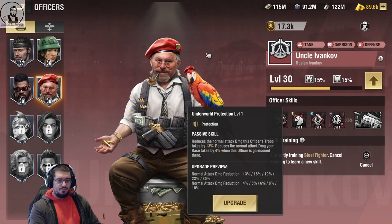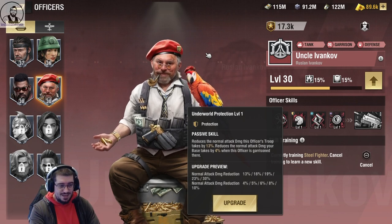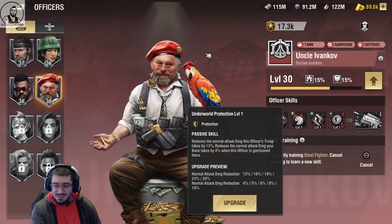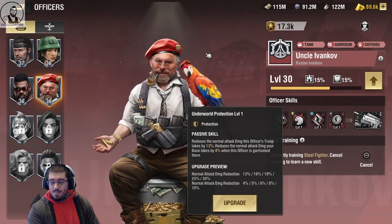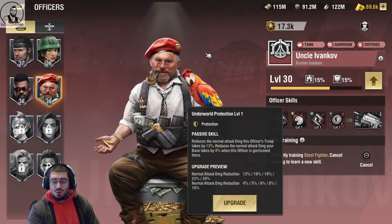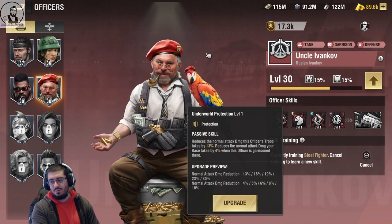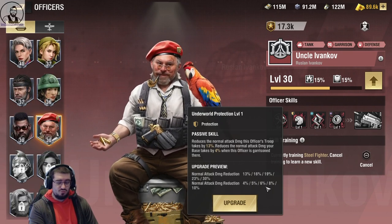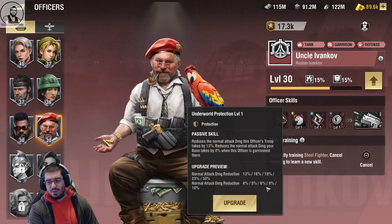Underworld Protection: reduces the normal attack damage this officer's troop receives by up to 30%, and reduces the normal attack damage your base takes when this officer is garrisoned by up to 10%. Even if you're not using this character, that's a defensive skill you can train — a 10% damage reduction on your base if you assign this to your main. Also, he has a cool parrot. The parrot aside, this is a really, really good skill. Even if you're not using him, you want to train it. It's a four.